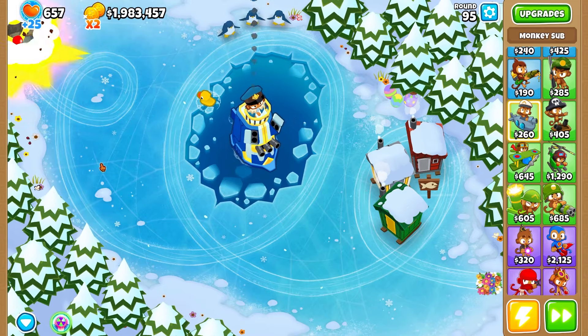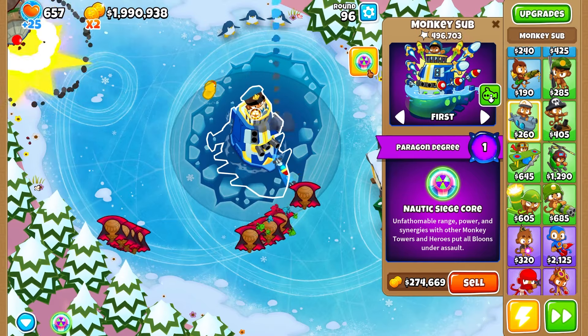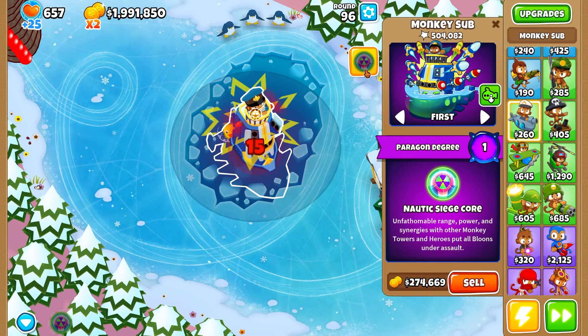It is shredding the DDTs. It's doing everything it should be. Here's round 96 — let's try the ability and see what happens. This is such a cool icon. We're just gonna click on it — boom, there we go.